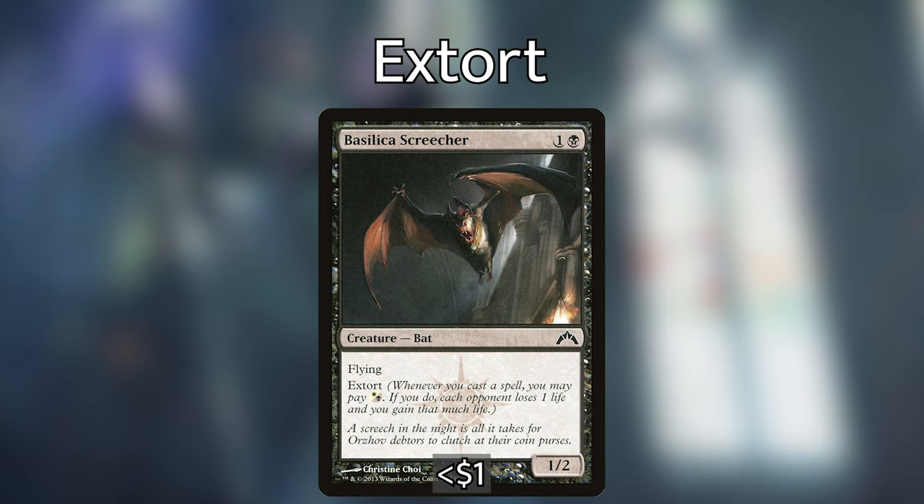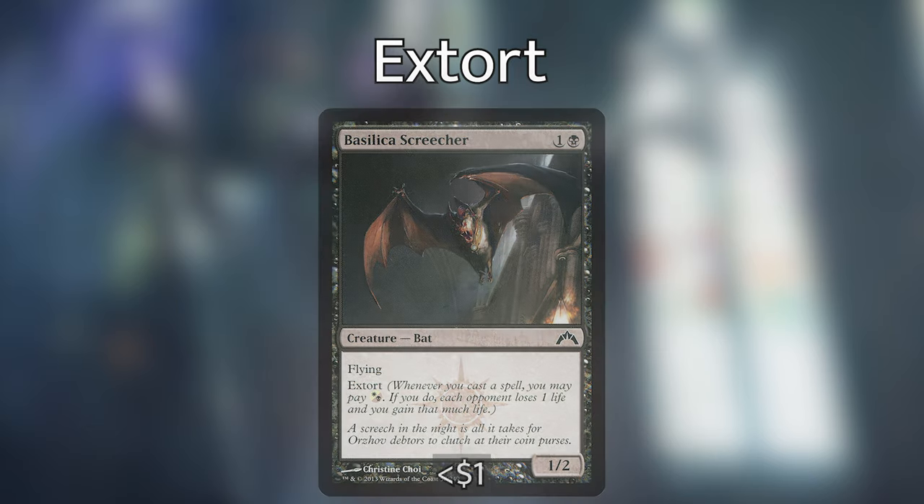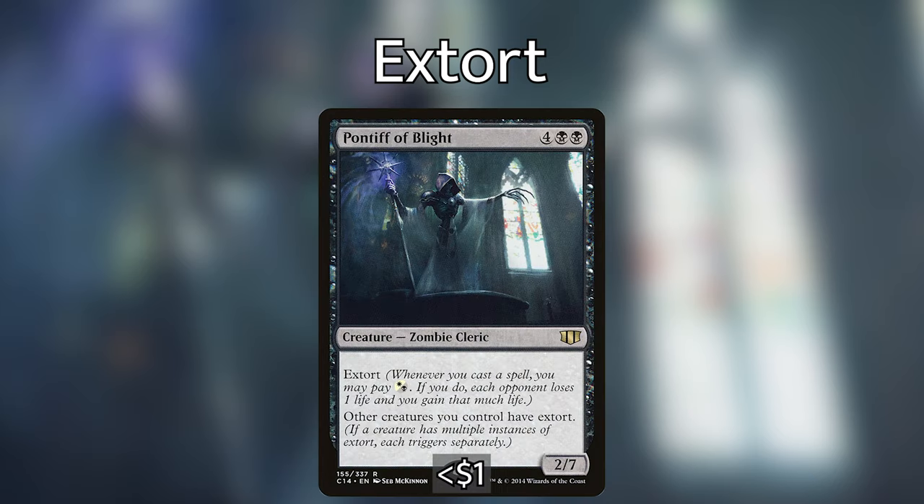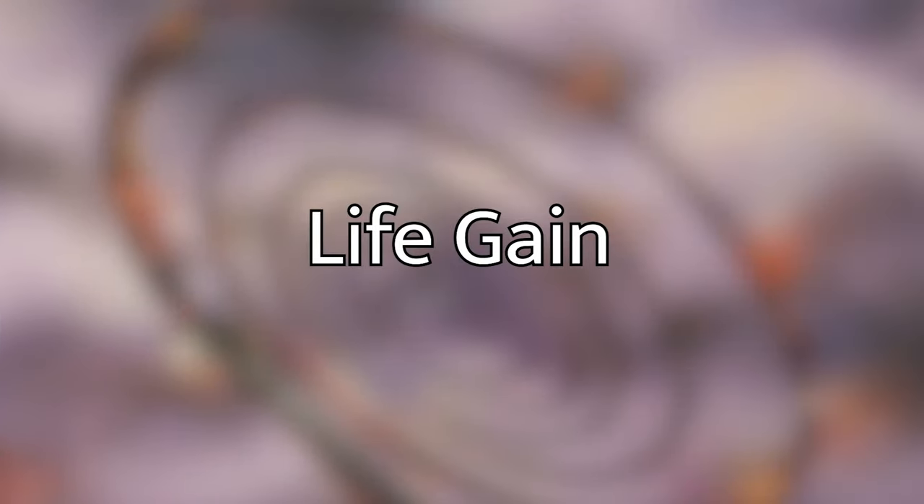More extort creatures: Basilica Screecher, one and a black for a 1/2 with flying and extort. Crypt Ghast, three and a black for a 2/2 with extort — and whenever you tap a swamp for mana, add an additional black to your mana pool, so that's mana ramp and draining opponents. Then Pontiff of Blight, four black black for a 2/7 zombie cleric with extort — and other creatures you control have extort. With four creatures out and Pontiff, we have five separate extort triggers every time we cast a spell.